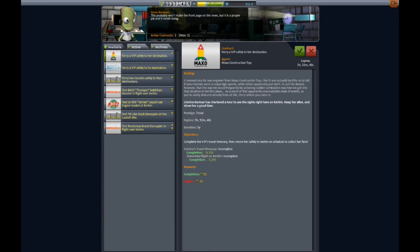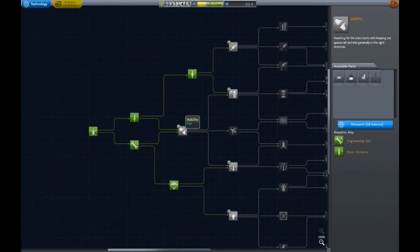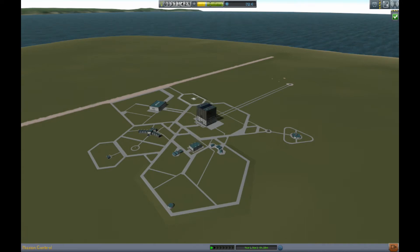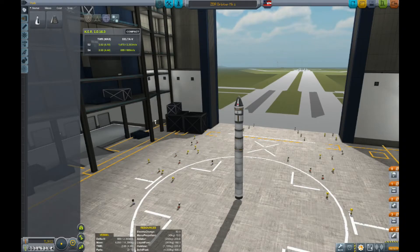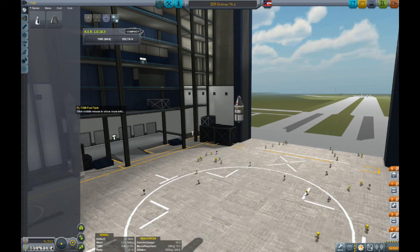The first thing I'm going to do is upgrade the astronaut complex so my guys can go on EVA. Then we'll do some research and unlock more tech nodes. The VIP missions are pretty cool — most of them are suborbital trajectories right now. The next node I want to unlock has the bigger fuel tanks and the poodle engine, which is going to be a huge improvement.